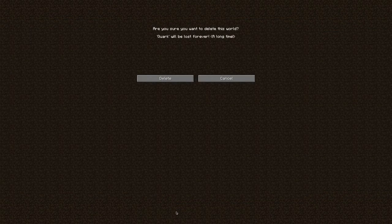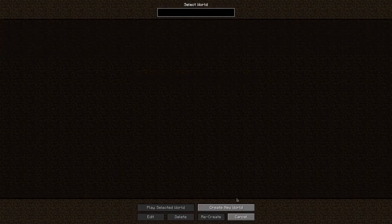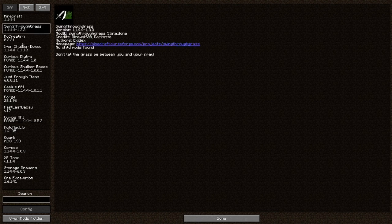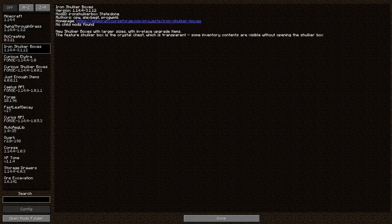There are a few mods installed, let me show you. I do have Swing Through Grass, I do have Iron Shulker Boxes, I do not have Iron Chests. The reason for that is because I have one other mod that works with the Iron Shulker Boxes, that being Curious Shulker Boxes. I have Fast Leaf Decay, Quark — as you probably could tell by the queue on the loading screen — I have Corpse on this, Storage Drawers, Ore Excavation, some of the more basic ones.